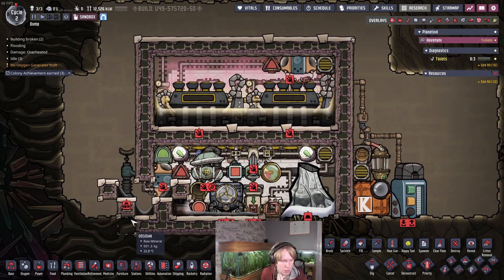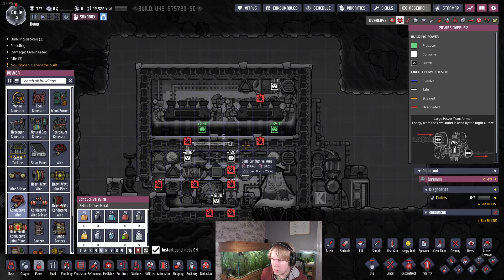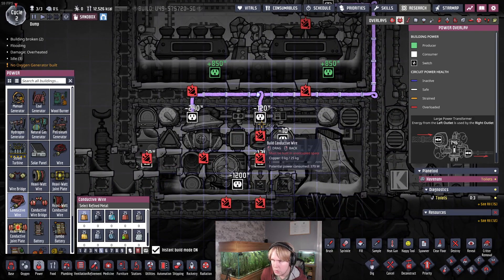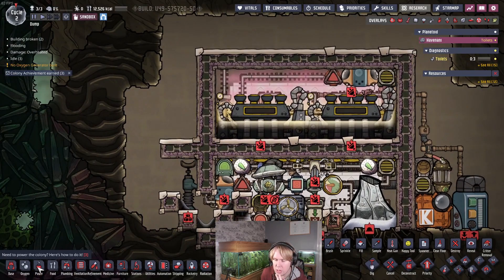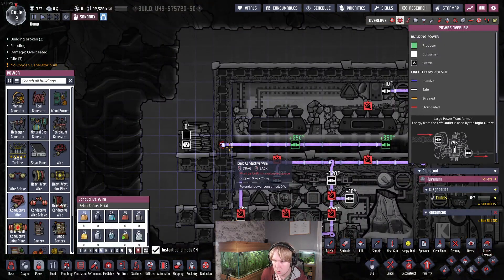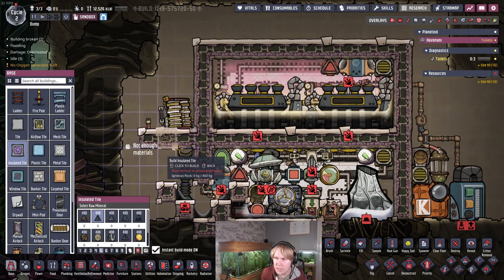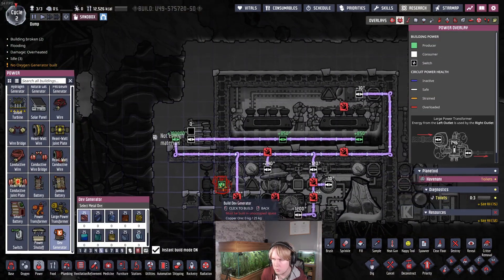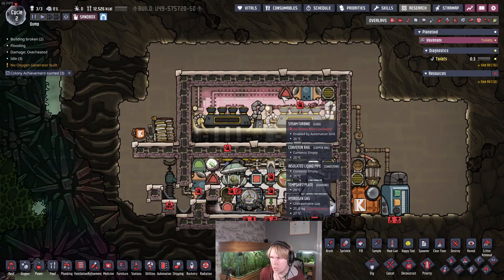Now we're going to set up the regular wires. At the start when this room is building up, you'll want everything on a separate wire to the steam turbines because the steam turbines won't be able to power it at first. We'll put a battery here and a dev generator for now just to demonstrate that this build will run itself once it gets hot enough and reaches the target temperature.